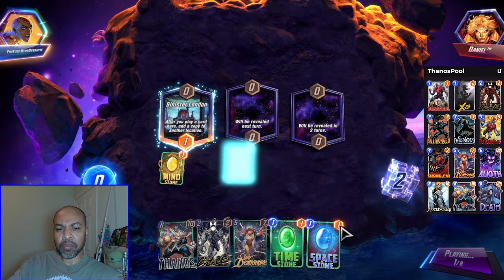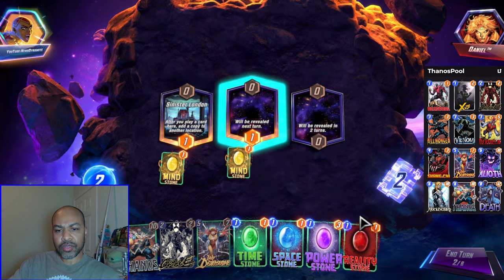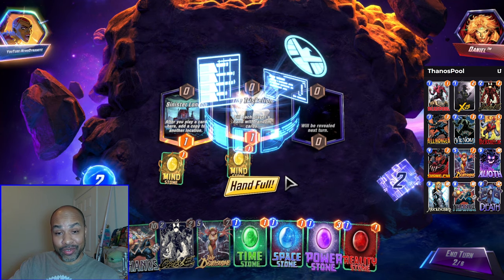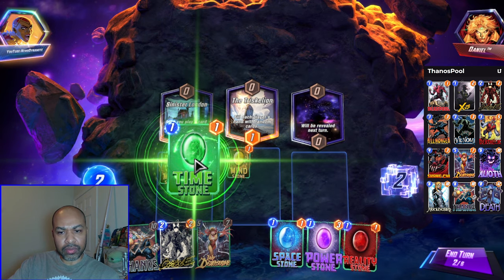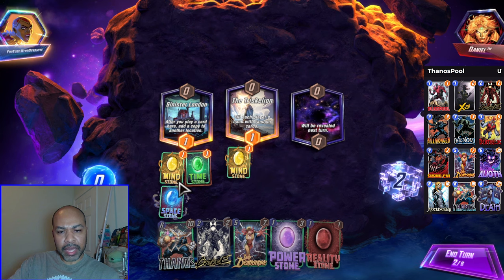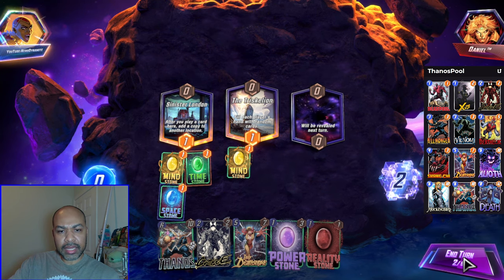Net draws — so I'm denied one draw, but I just drew three. And I avoided Triskillian. Fantastic. I think I continue to stack stones — so Time and Space. And then I can play Carnage to clean that up.